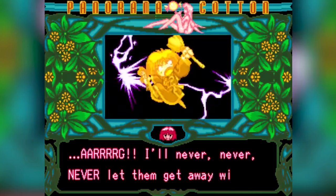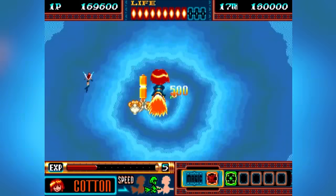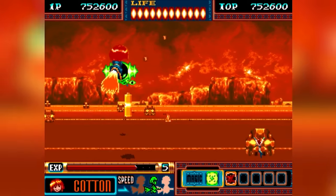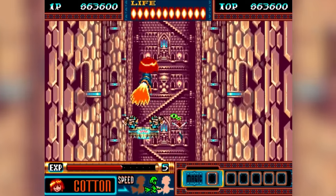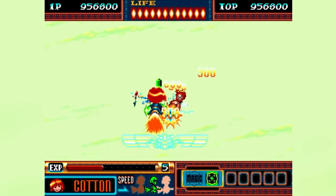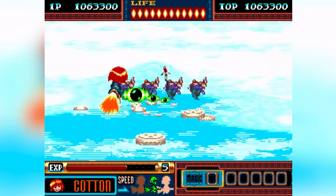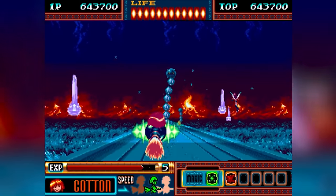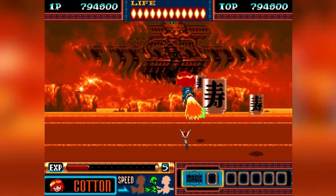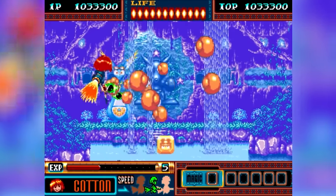Learning that someone is burning willows, Cotton vows to put a stop to it, kicking off another quirky and colorful journey with Silk. The gameplay is a pseudo-3D rail shooter, much like Sega's Space Harrier, but set in an anime-style fantasy world. The game has you flying into the screen, moving Cotton around to dodge obstacles and blast away at a variety of enemies. As you progress, you can upgrade Cotton's weapon and cast magical spells by collecting special items. The game's levels scroll in various directions, adding to the dynamic and immersive experience. The game stands out for its impressive pseudo-3D graphics, especially considering the limitations of the Mega Drive, with the colorful anime-inspired art style and vibrant visuals. The way the game transitions between different scrolling directions showcases technical prowess that was quite advanced for its time, making it a graphical standout on the system.